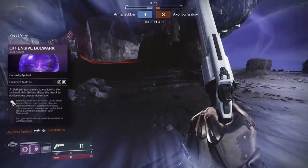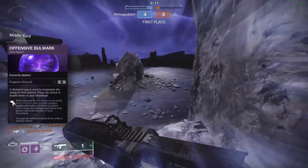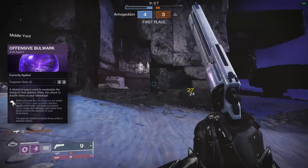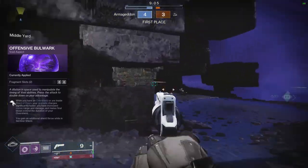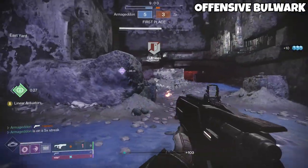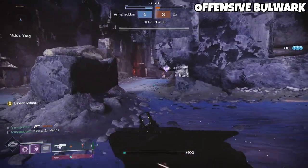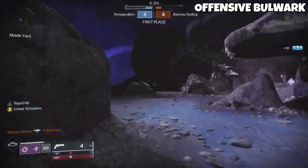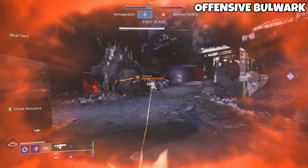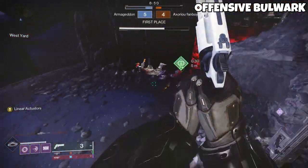Offensive Bulwark means that while you have an overshield or are inside a Ward of Dawn, your grenade charges significantly faster, you have increased melee range and damage, and melee final blows also extend the duration of your overshield. This aspect's benefits will proc no matter how much overshield you have — you can have 1 HP of overshield or max overshield and it operates the same way. And it procs no matter the source of your overshield.